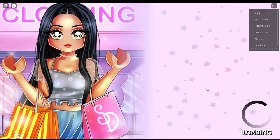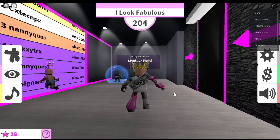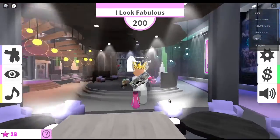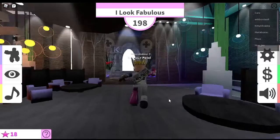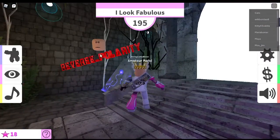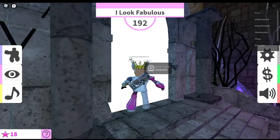I forgot this existed, but anyways, click no. Then you're gonna have to go to this portal, and you're gonna have to go to this teleport thing, because reverse polarity is in it. So you're gonna have to interact with it, and then it should teleport you to another place, which is called Fashion Famous Sponsored.